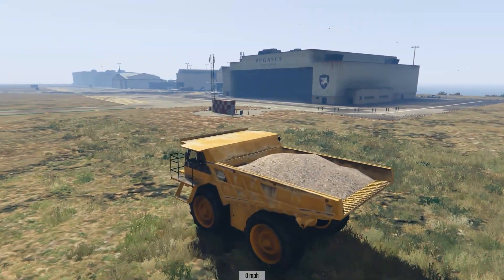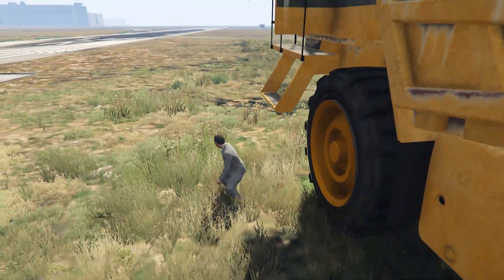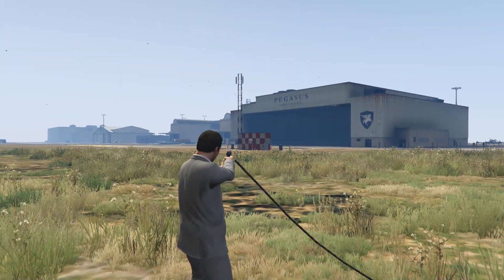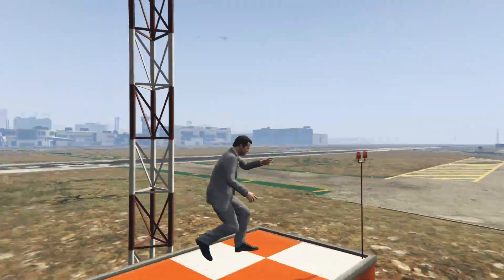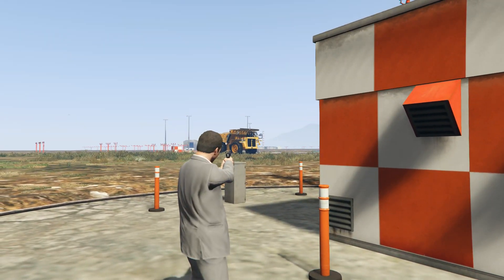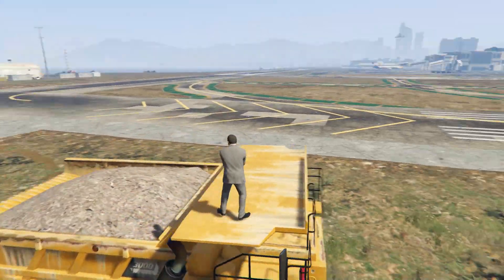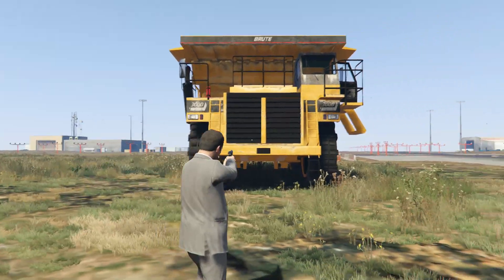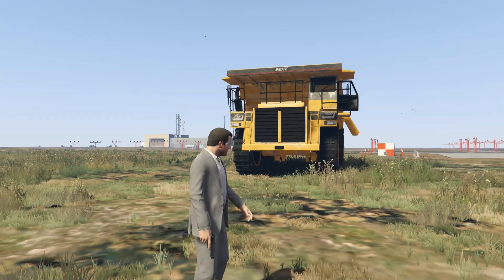If we jump out of here, I've got the Just Cause 2 grappling hook. So when we fire - we have to have a gun equipped of some sort - when we fire a gun it creates this sort of grapple, we release the trigger and Michael will fly off towards it. But you could also use it to attach vehicles to other vehicles. It doesn't quite sort of snap on to a point, but GTA 5 was not designed to have a grappling hook in it, so the fact that it is here is amazing.